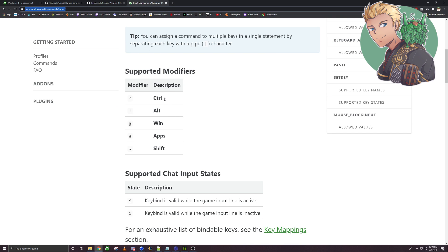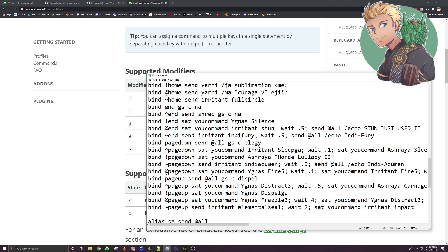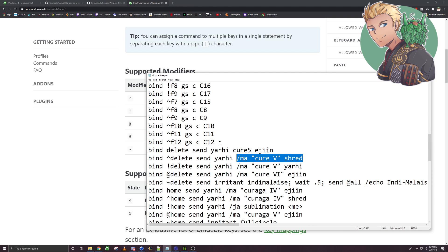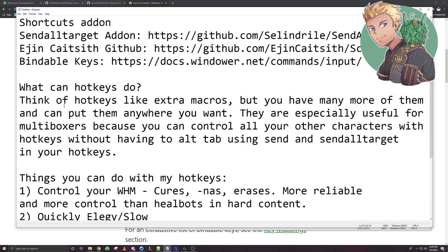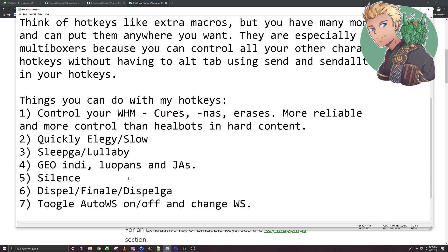The Cheat Sheet shows you what the modifier is and what the button is, and that translates over to the hotkey setup. So, what can hotkeys do? Think of hotkeys like extra macros, but you have many more of them and you can put them anywhere you want. They are especially useful for multiboxers because you can control all of your other characters with hotkeys without having to alt-tab, using Send and Send All Target in your hotkeys. Essentially, it's just more macros, but you can bind them to whatever keys you want.